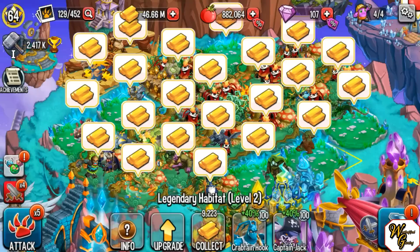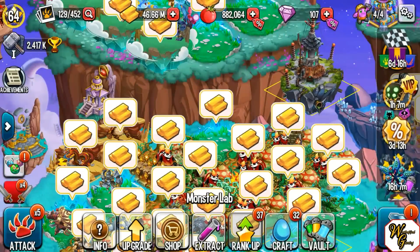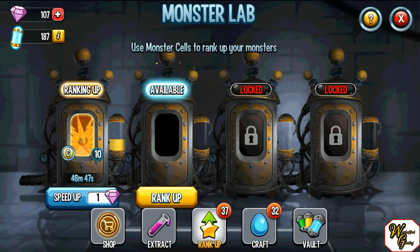Number one: Ranking Monsters. Now Wrath made a stupid mistake earlier, and you'll see that when we go to the rank up screen. We had a common rank up deal and I threw my Thunder Eagle in there because I was like, I got enough to rank up Thunder Eagle. So it's like a two-hour rank up, which is very stupid.